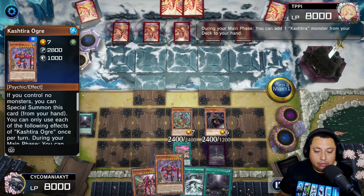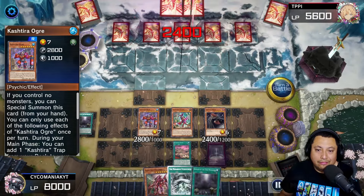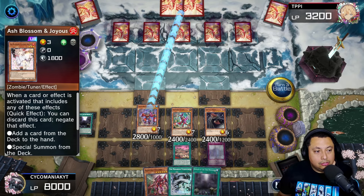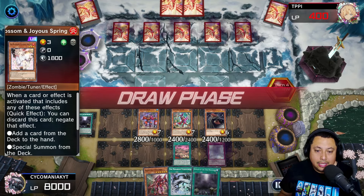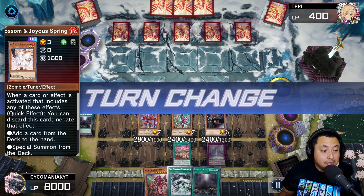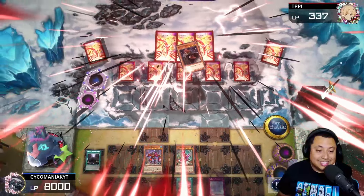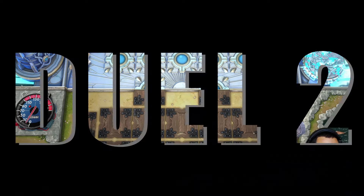We use Fenrir's effect to get Ogre, use Birth to summon Ogre, and just attack directly. We're up against Labyrinth — they definitely can't do anything here. They're down to 400 life points. Their whole game they just set cards and pass turn, so we finish off with Vanity's Fiend, one of the really good cards in this deck. That was game one.